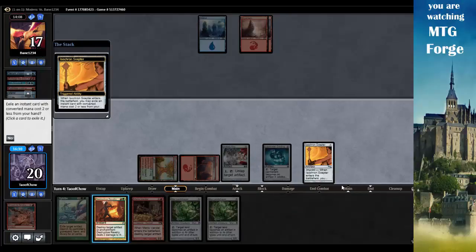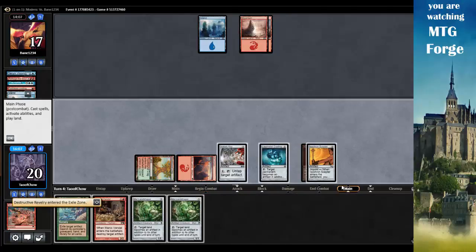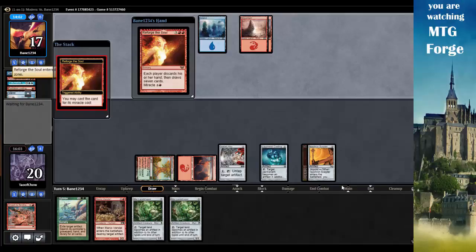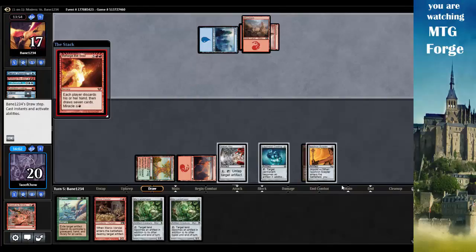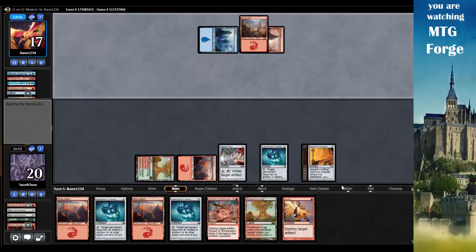I wish I had the mana to cast Splinter on that - just basically take away all of his islands. Let's pay two and get an Isochron Scepter with Destructive Revelry on it. This way I can blow up a land or an enchantment every turn. Opponent discards his hand with Reforge the Soul - I lost my Splinter! That's okay, it actually probably helps me. Now I have two Liquid Metal Coatings and can start destroying more stuff.